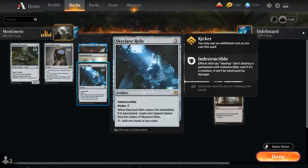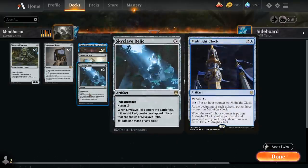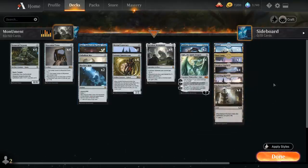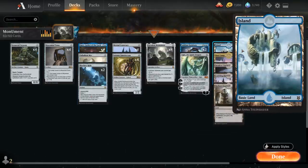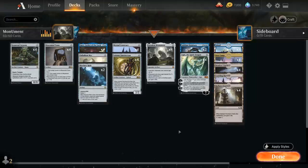But we can kick Skyclave Relic for an additional three mana and get two tokens that are copies of it, so we get to add three additional mana the following turn. We could also be playing Midnight Clock instead of Skyclave Relic to give us a bit more game against opposing mill decks, as we can shuffle our graveyard back into our deck. However, if we play Midnight Clock we'd need additional islands, since right now we have Base Camp — a colorless land that synergizes with Forsaken Monument but still makes blue mana for Emery since Emery is a wizard. Including Midnight Clock would require replacing some Base Camps with islands, making Forsaken Monument weaker.